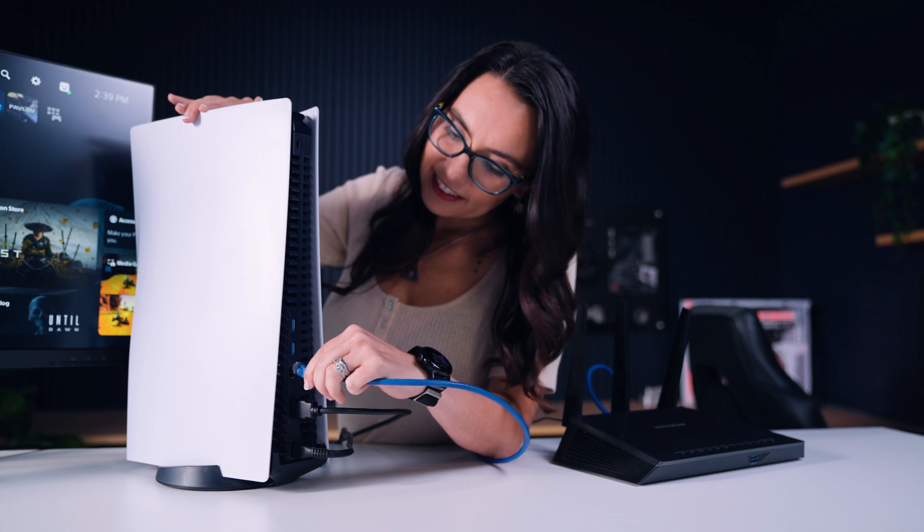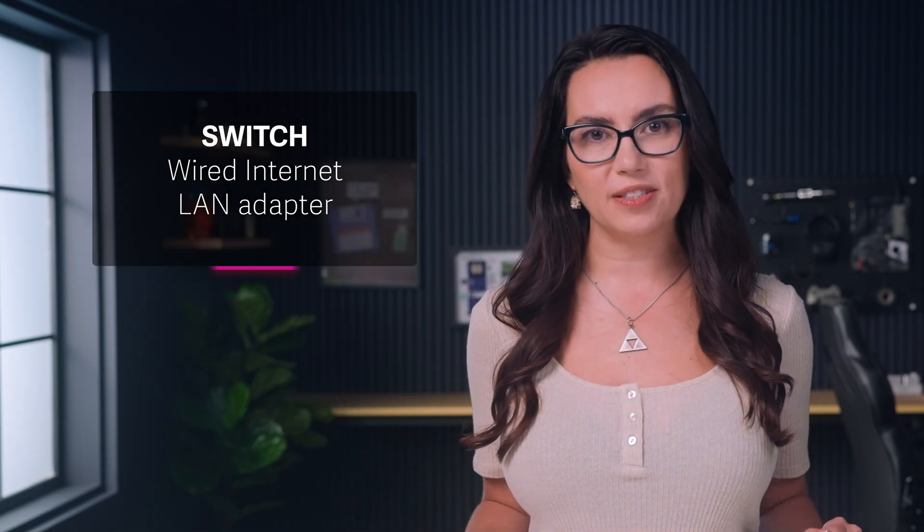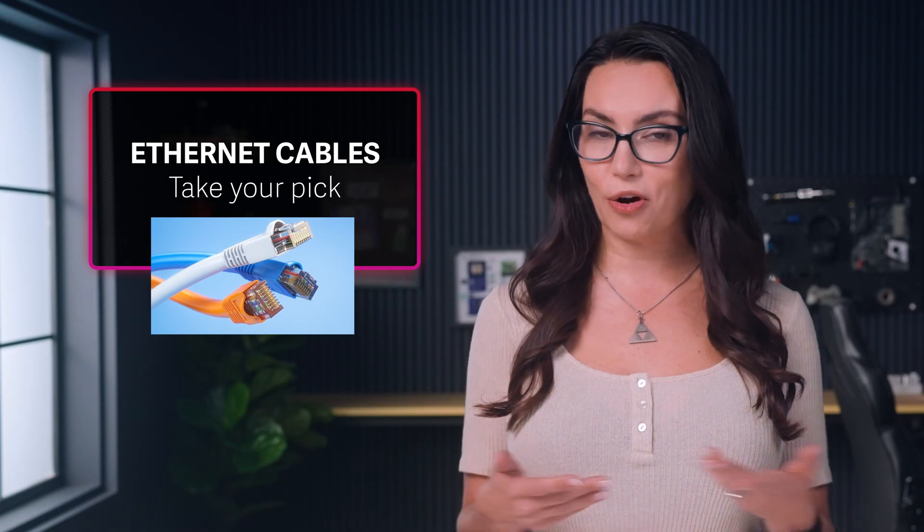Keeping your console and router close together is generally good advice, though better yet is to ditch Wi-Fi and use an Ethernet cable. Every console of the current generation has an Ethernet port, although the original Switch and Switch Lite will need adapters. There are plenty of options on the market for fast Ethernet cables, so take your pick.